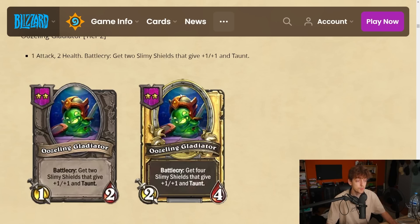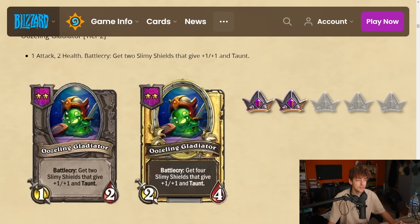Mug gives plus three plus three but you need three different tribes; this doesn't need anything specifically — you just get the plus two plus two guaranteed. The stat line is a 1-2, so technically worse than Mug. It's a neutral as well. I feel like it's very niche. I'm gonna give it a 2 — it's nothing crazy.